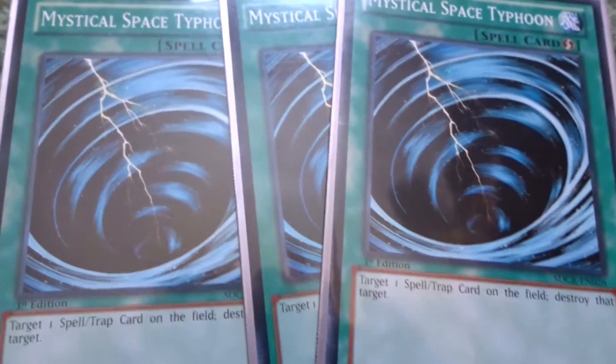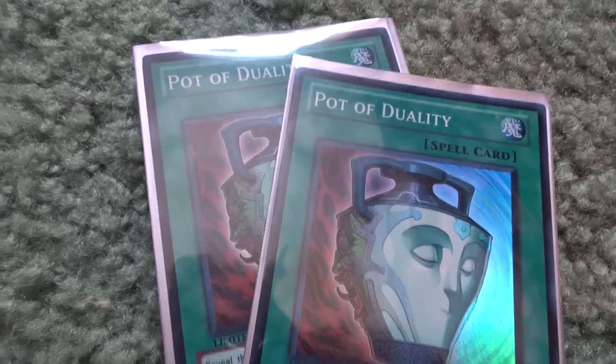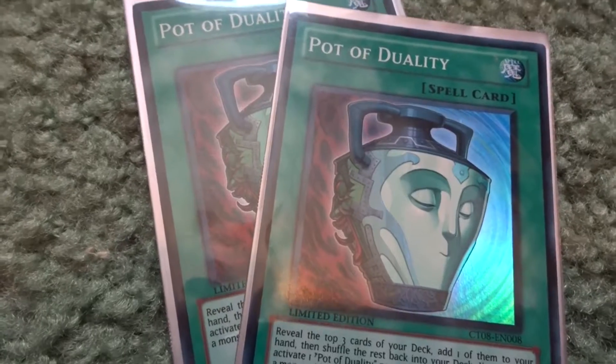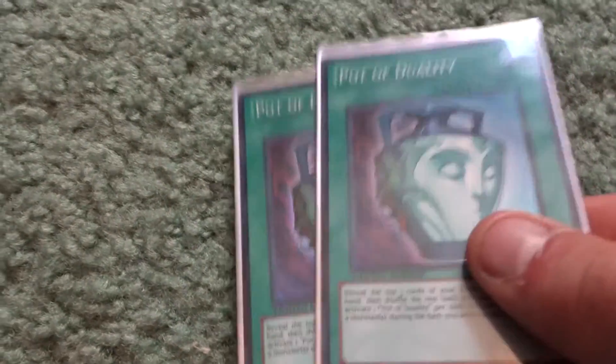Next are three Mystical Space Typhoons. Also, two Pot of Duality — the only issue with those in this deck is that after you use them you cannot special summon that turn, so I have to be careful since this deck does a lot of special summoning with cards like Red-Eyes Darkness Metal Dragon.